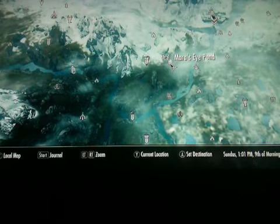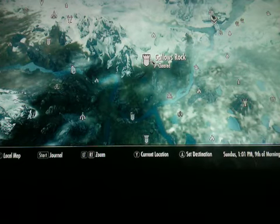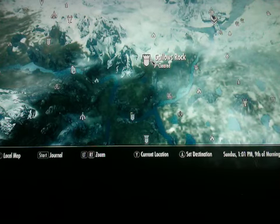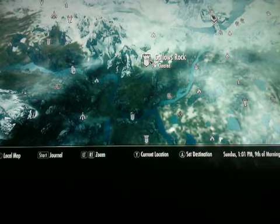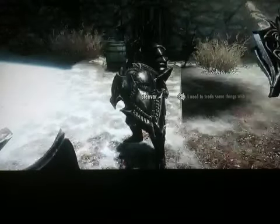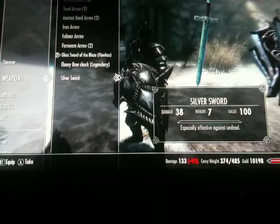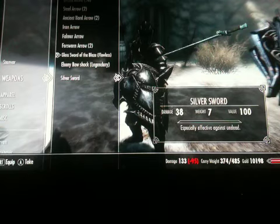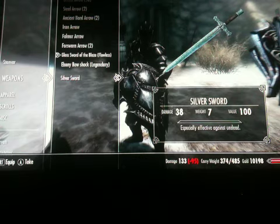There's also a werewolf in here that you can either set free or kill - this was my first look at a werewolf in the game, right here at Gallows Rock. The silver sword is nothing special, but definitely get it. It's effective against the undead. You can enchant it but you can't upgrade it - there's no way to sharpen it.